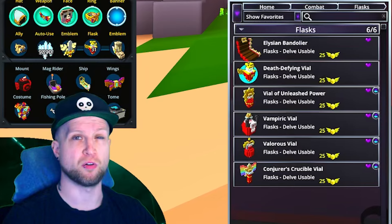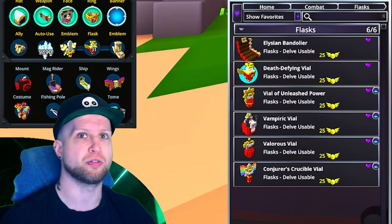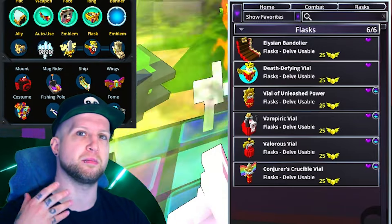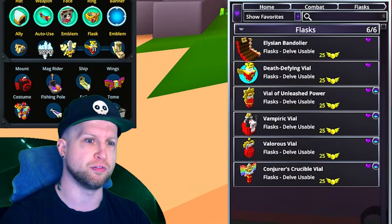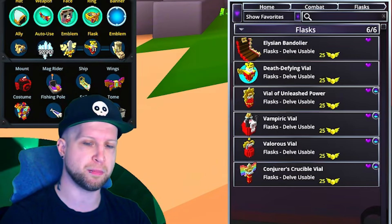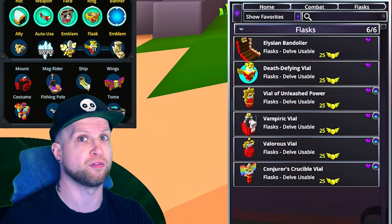These are pretty much going to be all the best flasks in the game. I always use Death Defying — basically it makes it so that when you take critical damage, it'll use a flask and keep you invincible. You can use Elysian Vandalier if you're trying to farm a boss because you need to alt spam. There's also Vampiric, Valorous, and most of all Conjurer's Crucible — a lot of people suggest it because if you have high enough magic find, you'll constantly recover your flask while farming, allowing you to farm for a longer period of time.